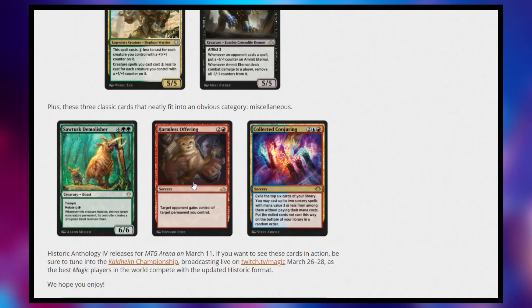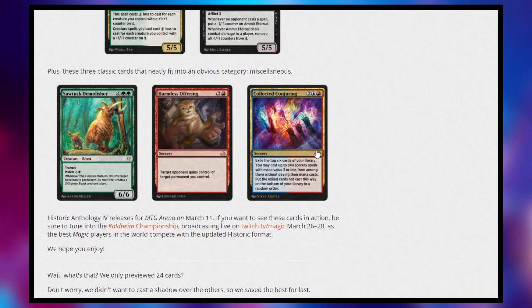Then we have Harmless Offering — a 3-cost sorcery. Target opponent gains control of target permanent you control. I love this — the more cards we can have that have this effect the better. I love gimmicky 'I'm going to give you stuff you don't want' decks. I would love to give people Nine Lives with this. And then Collected Conjuring — a 4-cost blue and red sorcery. Exile the top six cards of your library, you may cast up to two sorcery spells with mana value three or less from among them without paying their mana cost, then put the exiled cards not cast on the bottom of your library in random order. It's collected company but for spells — pretty powerful, wouldn't be surprised if it sees play.